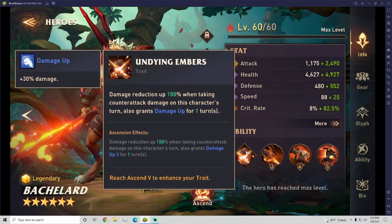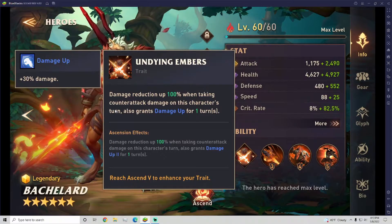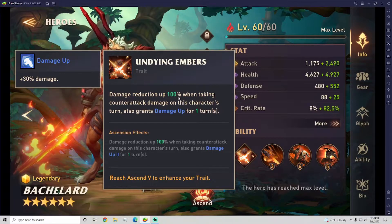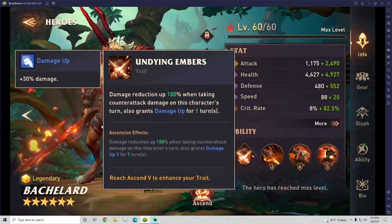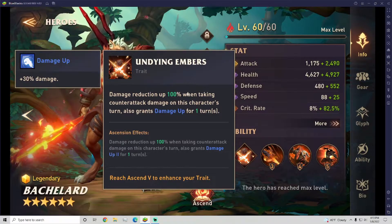So we'll start with the abilities here. We have his trait: damage reduction up 100% when taking counterattack damage on this character's turn, also grants damage up for 1 turn, or damage up 2 if you've ascended him to rank 5. Basically what this does is, if you hit something that counterattacks, he damage reductions it by 100%, so I believe it basically just means he doesn't take damage. I've been using him in the red armored incursion, which does kind of counterattacking damage, and he doesn't seem to get destroyed by it as much as Hector does. So it seems you just block counterattacks, which is pretty cool. And then you also get the damage up, which is pretty nice.